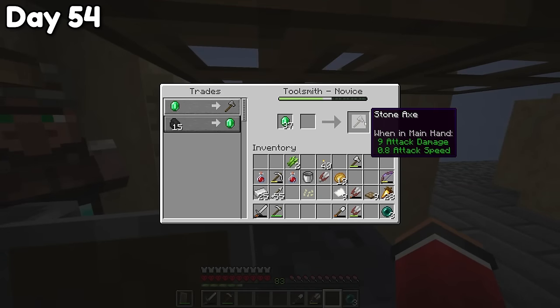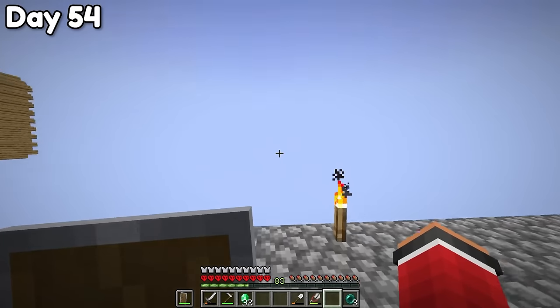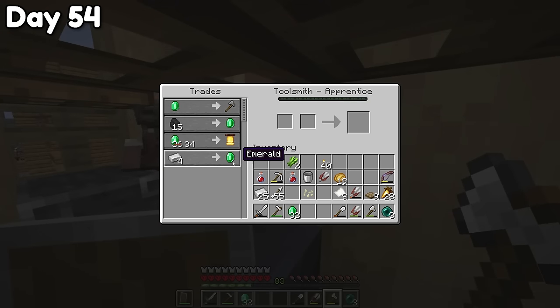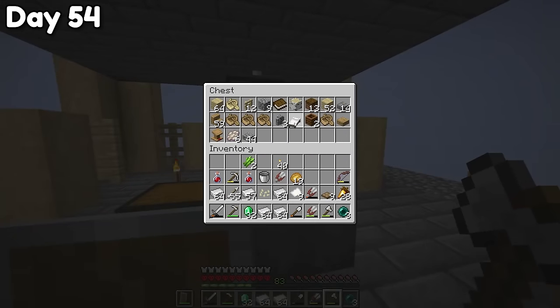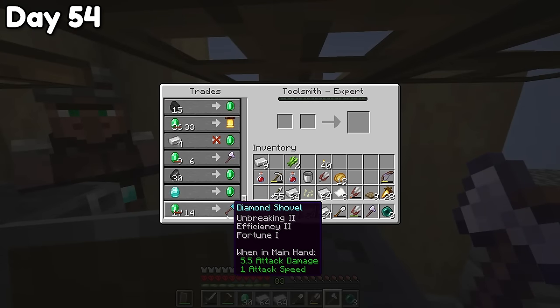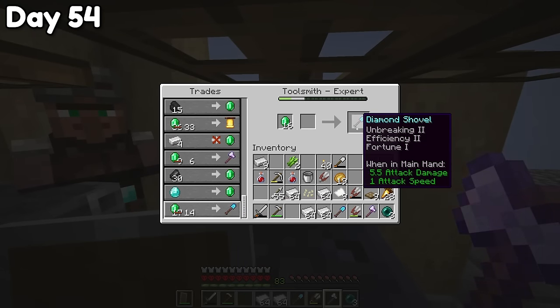Let's hope this guy gives us something useful. I'm going to buy up all his stone axes so he gets to level two - I'm going to throw them into the void though, because this is shorty quality at best. Let's see what he has. Iron ingots for an emerald - four iron ingots. That is going to be my money maker. Now he's got an iron axe with efficiency 2, that's kind of nice - I'm definitely going to use those. Let's check his expert trades. Fortune 1 - that is actually a bigger deal than you guys realize.